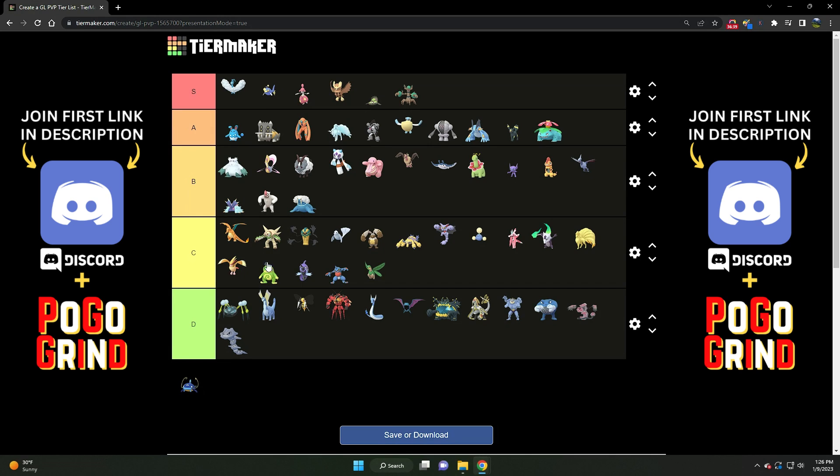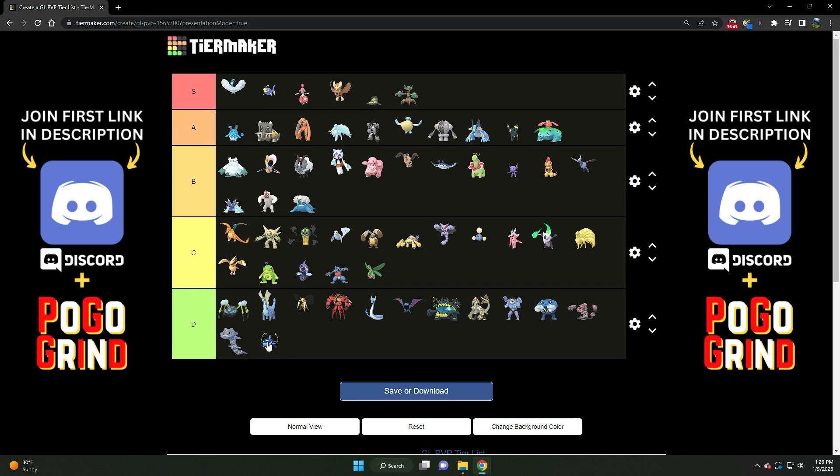Last but certainly not least, we've got Whiscash. There are just better Ground/Water types. Whiscash is much better suited for the specialty cups. Very strong Ground type — it can do some things — but there are better options, most notably Swampert. And that about wraps it up for my ultimate tier list for the Great League Season 13 Edition.